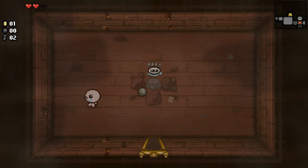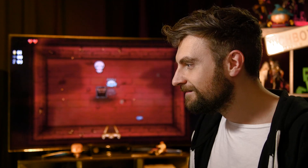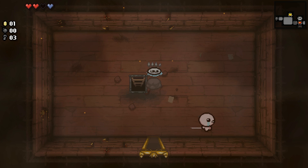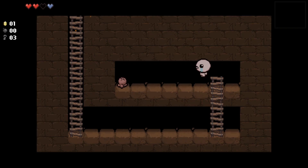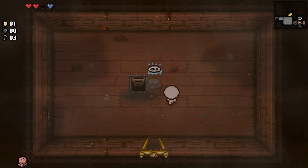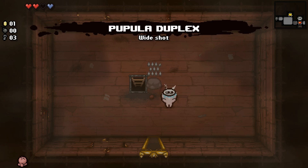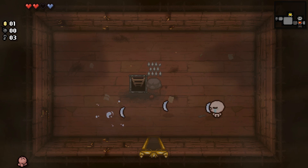I got an achievement. I'm going to get this and go see Mr. Mega — I don't know if Mr. Mega is new or not. Is that a belly button? I just got an upgrade — my feet are stronger. I don't know what that means. Oh, maybe I can walk over this stuff. Yes! And now I've got wide tears. Look at how big his eyes are. He's already become a monster.